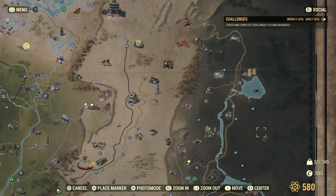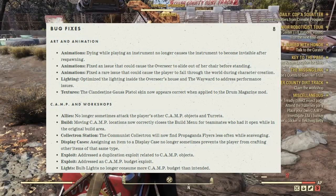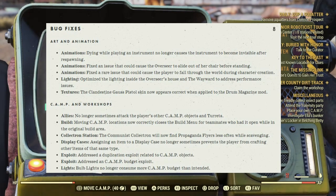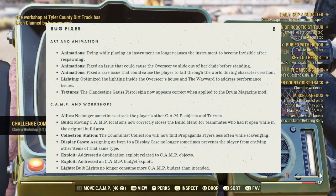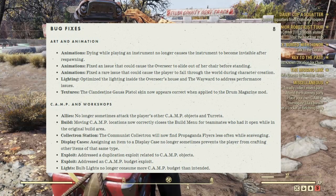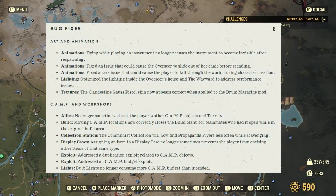Next up, bug fixes. Animations: Dying while playing an instrument no longer causes the instrument to become invisible after respawning. Fixed the issue that could cause the Overseer to slide out of her chair before standing. Fixed the rare issue that could cause the player to fall through the world during character creation. Lighting: Optimized the lighting inside the Overseer's house and the Wayward to address performance issues. Textures: The Clandestine Gauss Pistol skin now appears correctly when applied to the Drum Magazine mod.